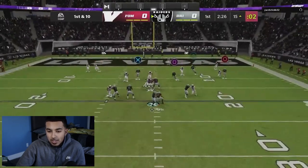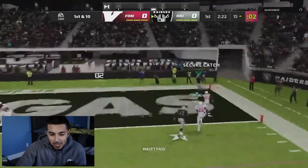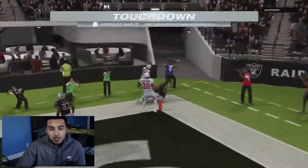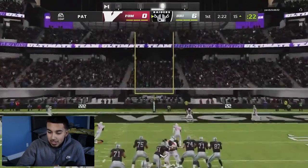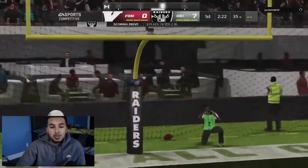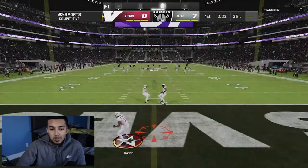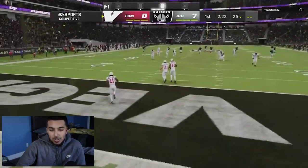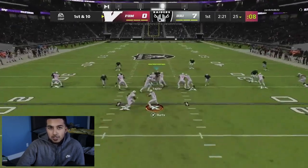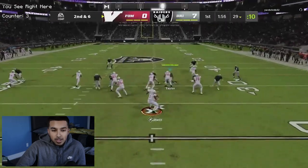We low-key have that tight end and we make a beautiful play on it — his user just was not there. Tight end post route in the red zone, thankfully it didn't run backwards. That could definitely happen in the red zone — your post can run backwards. I don't know why it happens but it still does happen, so beware anytime you run a post in the red zone that thing could definitely turn around.